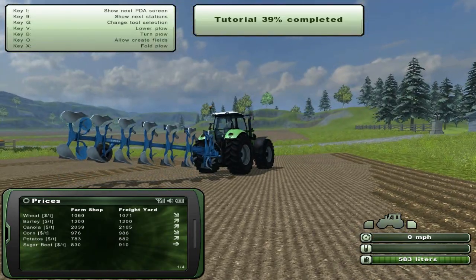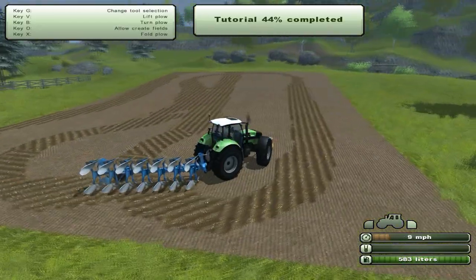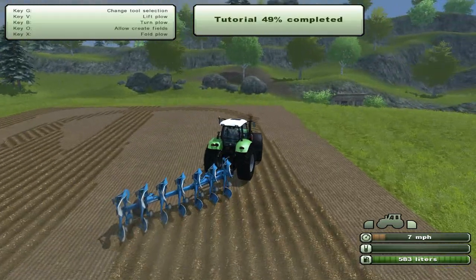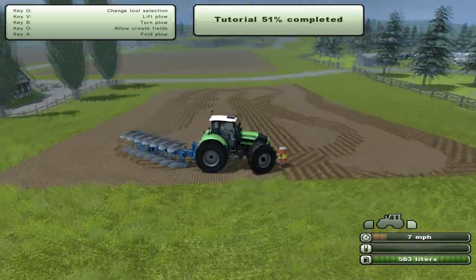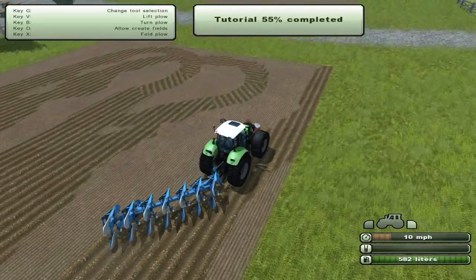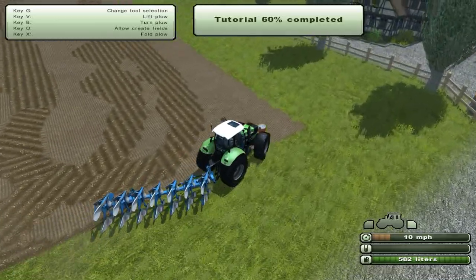There we go. Alright, so now we have to lower it again and we can keep on driving. Let's get rid of the PDA. Let's go ahead and do all this. Driving a really weird line. We're already halfway, so maybe we do have to do the whole field, which is a bit of a surprise for this tutorial. Funny, we could have hired a worker to do this automatically for us. Let's already start doing the outside.